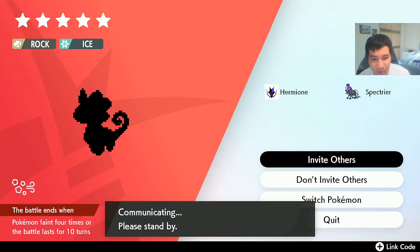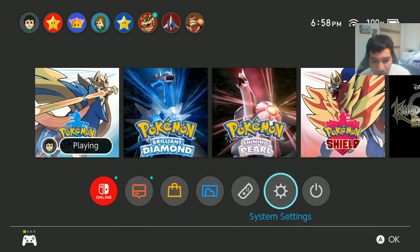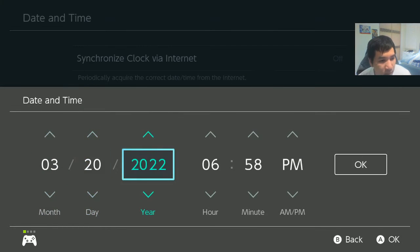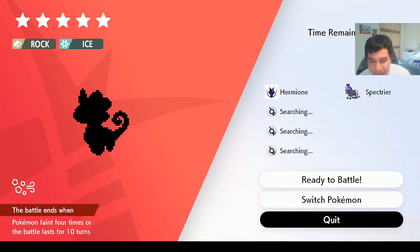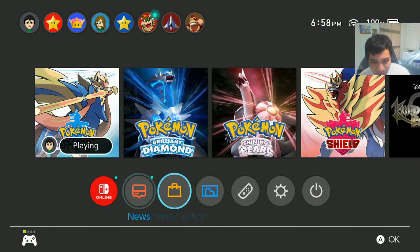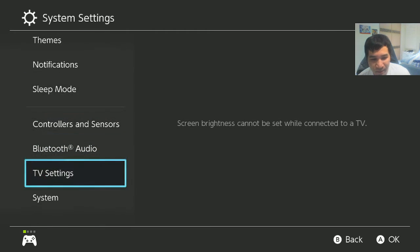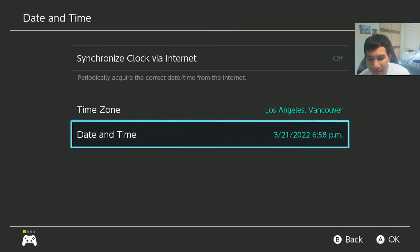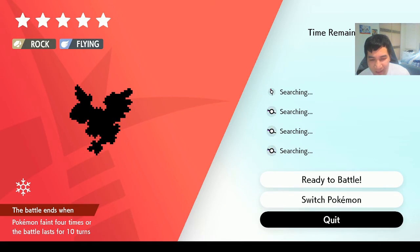I'm getting 5-stars which I'm happy about, but they're not the ones I'm looking for. I got Archeops this time. Although I'm getting good 5-stars, they're not the Pokemon I want right now. But once I do find a Tyrantrum, you can rest assured that for anyone on my Discord server who wants it, I will post it if I actually get it.